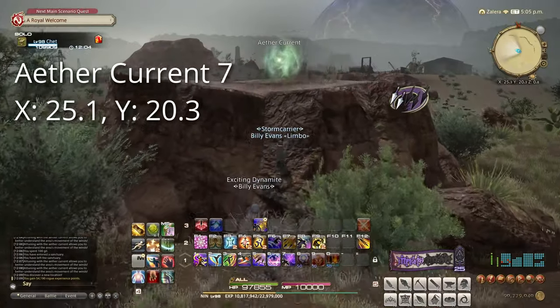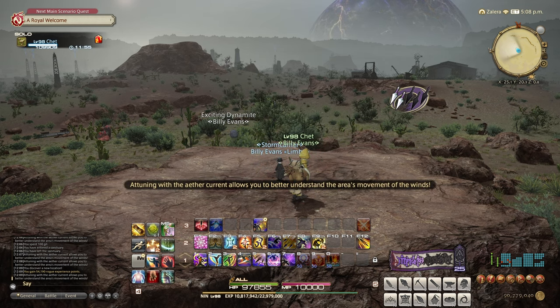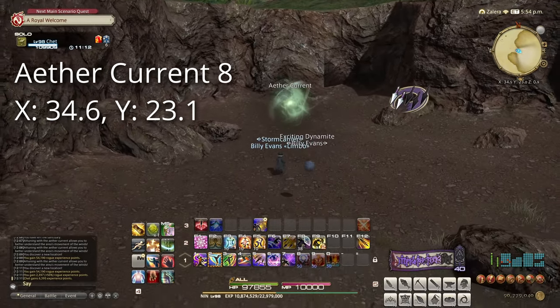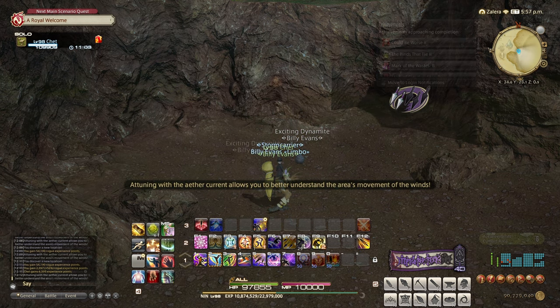Our seventh target is at 25.1 by 20.3. This is on a small plateau further east from the previous Aether Current. Our eighth target is at 34.6 by 23.1. This is in a little opening on the east side of the map, south of the lake.